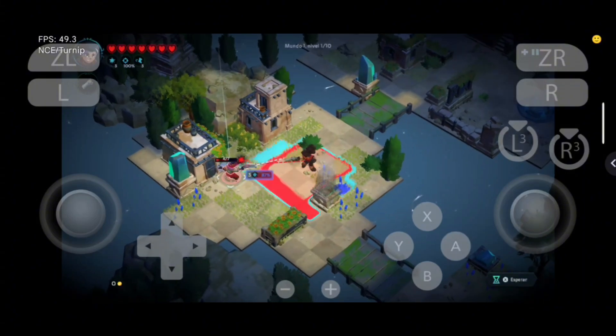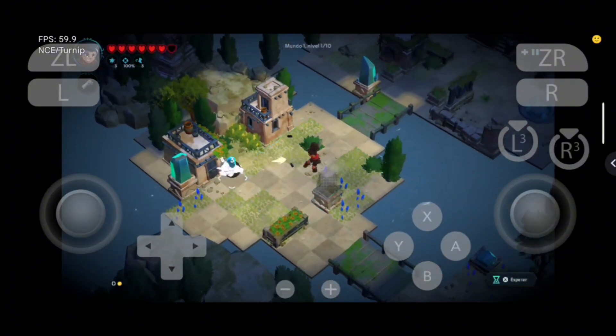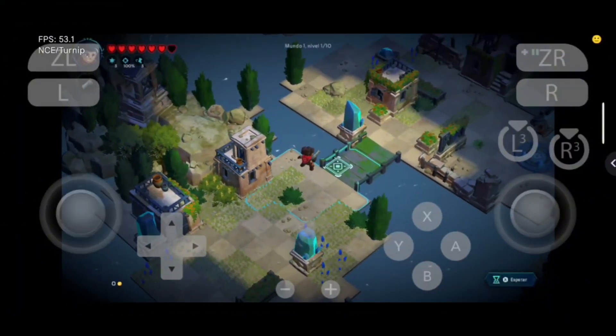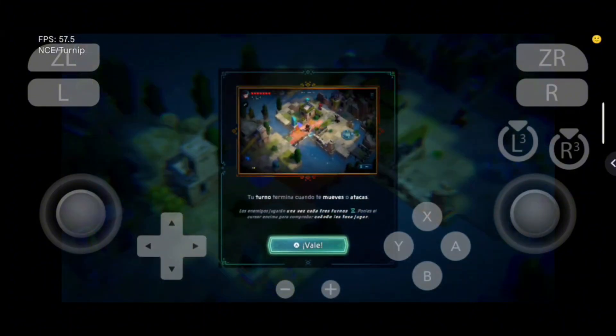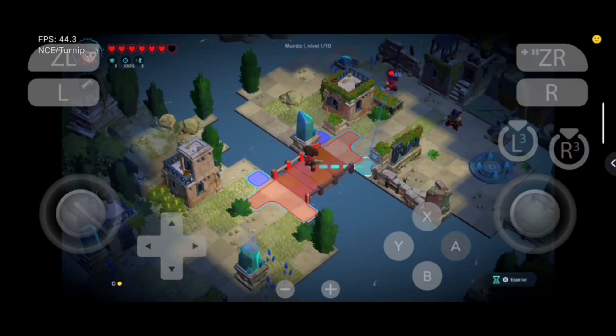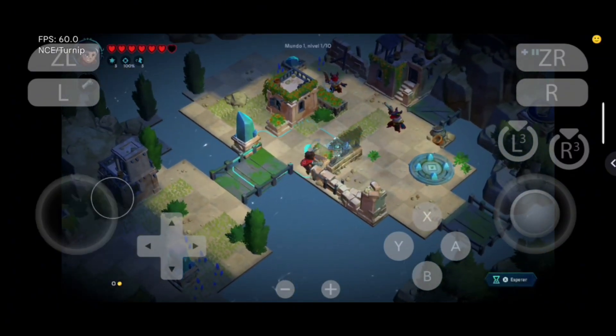Day of the Shell drops you into a bleak world where survival depends on instinct and timing. It's a retro-style action game with eerie visuals, strange enemies, and a haunting atmosphere. Combat feels raw and risky — one mistake and it's over. There's minimal hand-holding, which adds to the tension. If you enjoy brutal challenges and mysterious post-apocalyptic vibes, this game is worth a shot.